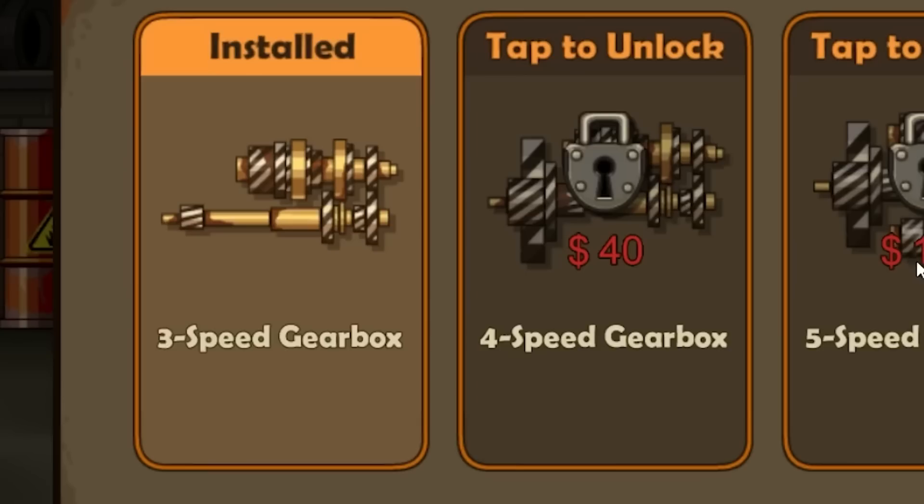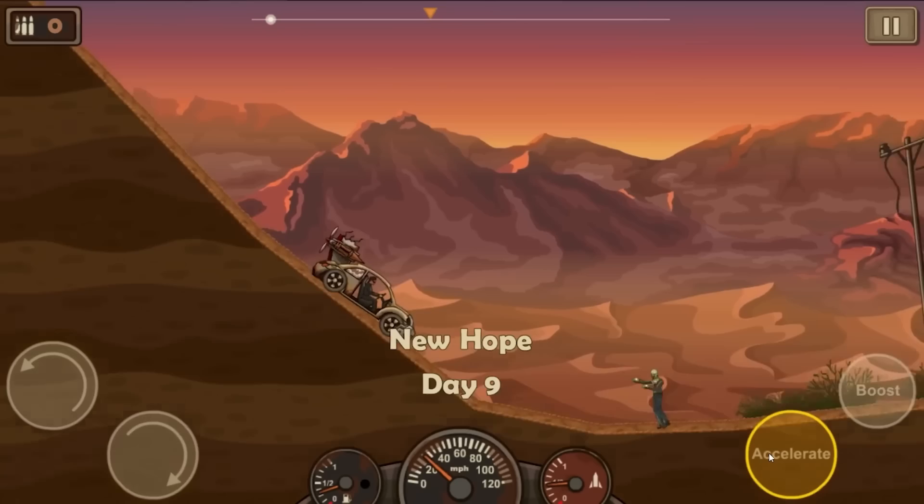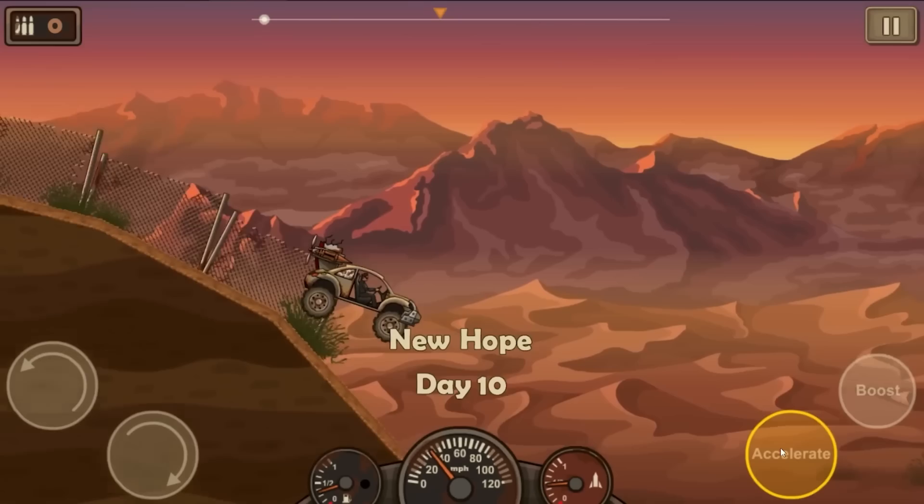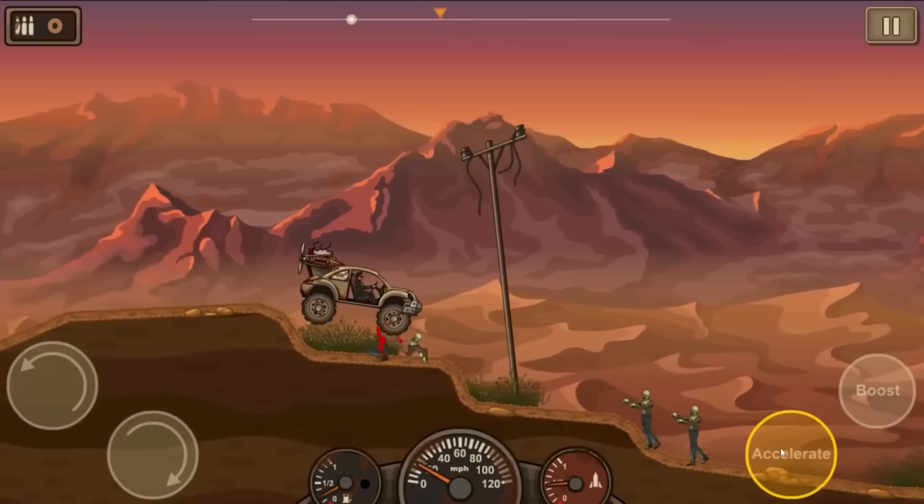I got more money left over. Five-speed gearbox, 125 bucks. Three-speed gearbox — this is from 1971. Getting a better engine is pretty good, not going to lie. This car is starting to look kitted out. How much is the next one? 500 bucks. I'll finish this up. Oh my God — the suspension on this thing is killer now.